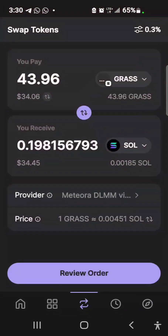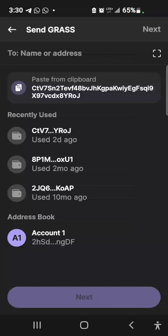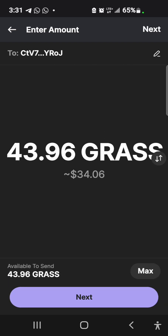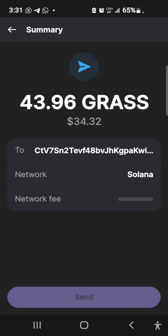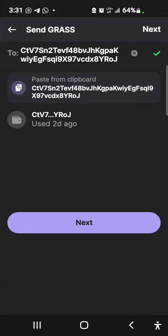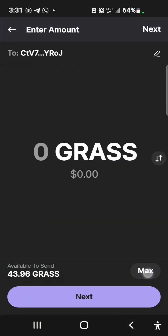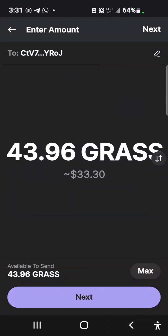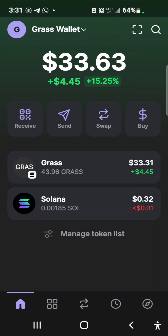It's telling me the SOL is not enough, so I'll just keep trying to send. Basically, that's how you claim your tokens from the grassfoundation.io page. Once you claim, the next step is to send the token to an exchange to trade it — in this case I'm trying to use Bybit. The gas fee is really high right now. If you're not subscribed to my YouTube channel, please do that now, and thank you for watching — I'll see you next time.